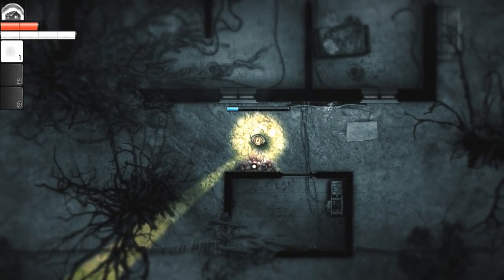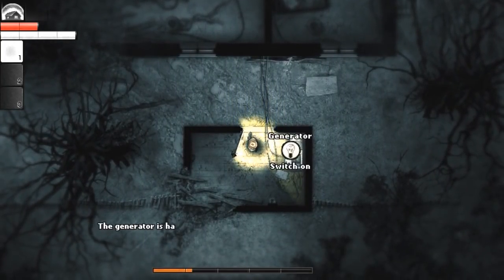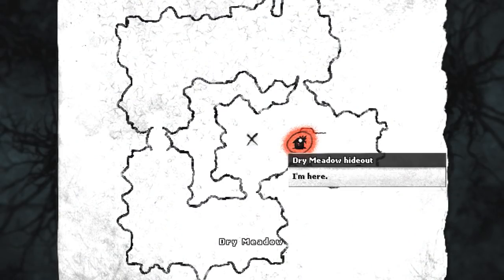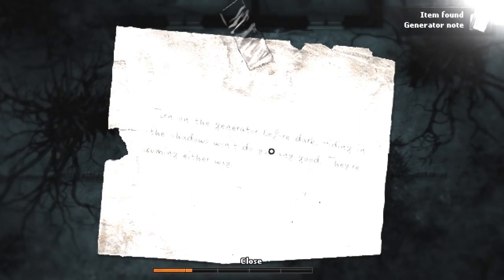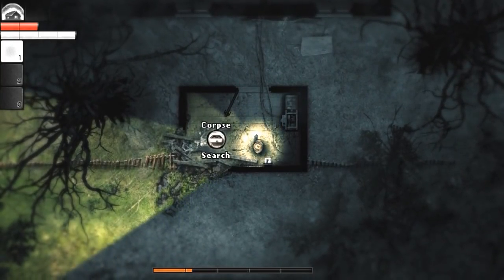More of these mushrooms - large mushrooms. Let me harvest another one. I kind of want to see what would happen if we get 50 essences. The generator's half empty - it contains enough gasoline for one night, but I should find a full can in the house above the underground entrance, which is to the west. It does work, but let's not waste it - let's wait until nightfall. There's a note here: 'Turn on the generator before dark. Hiding in the shadows won't do you any good. They're coming either way.' Lovely.